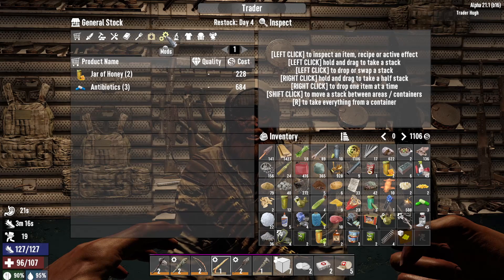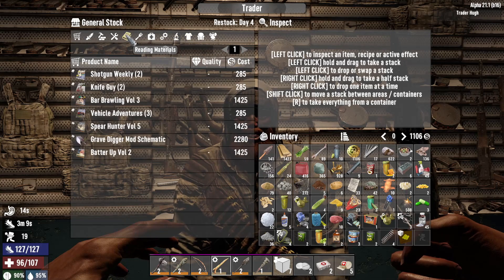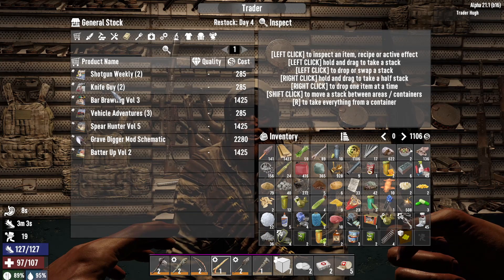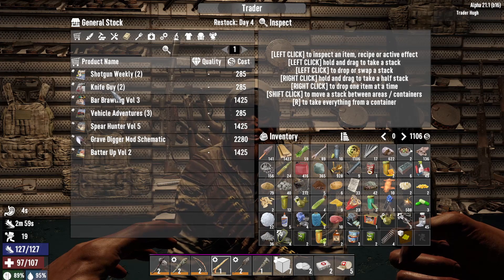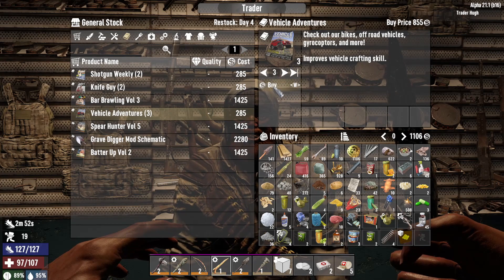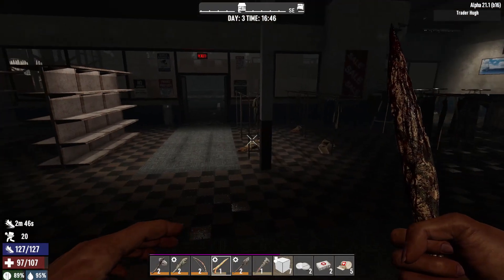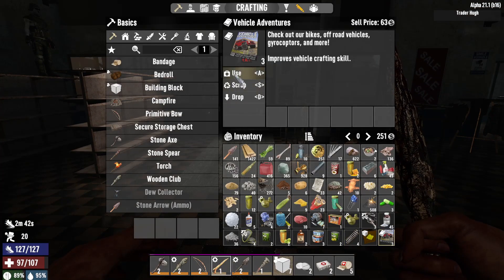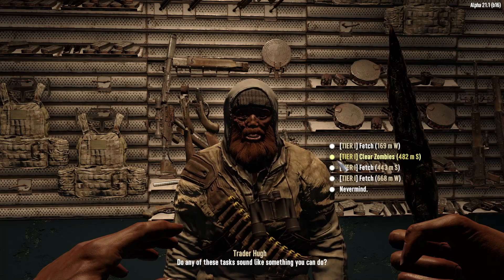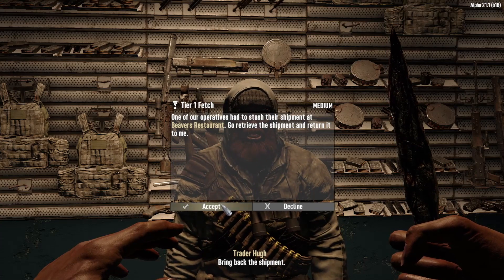He doesn't really have anything I'm looking for here. Let's look at his books. You know what, I'm still debating — I'm going back to knives. I will buy these because I know I need those for sure. Yeah, let's go ahead and read those. Let's go ahead and take a job for tomorrow. It's a fetch — Beaver's Restaurant, okay.